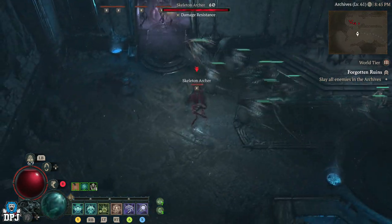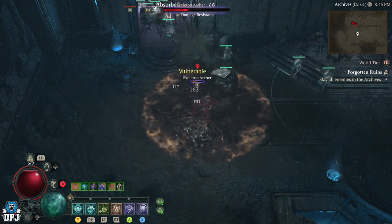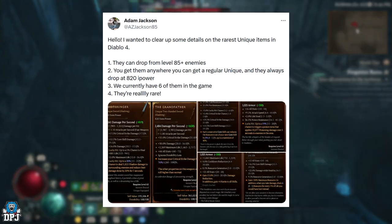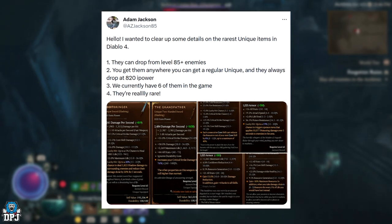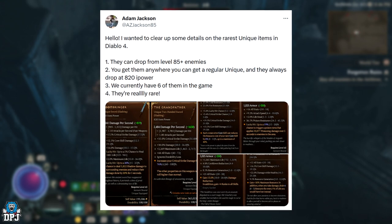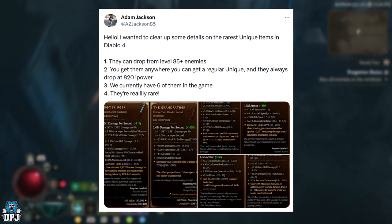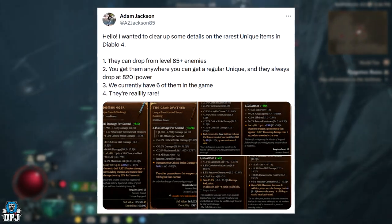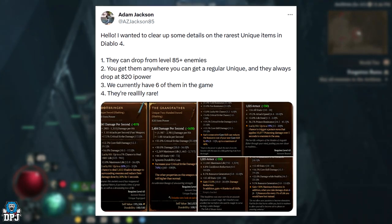Adam Jackson, lead class designer for Diablo 4 at Blizzard Entertainment, tweeted this out: 'I wanted to clear up some details on the rarest unique items in Diablo 4. They can drop from level 85 plus enemies. You can get them anywhere you can get any regular unique, and they always drop at 820 item power. We currently have 6 of them in the game. They are really rare.'